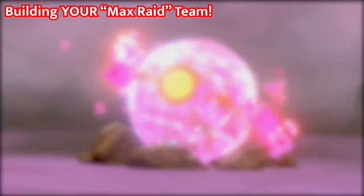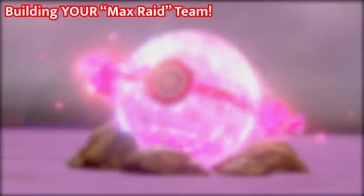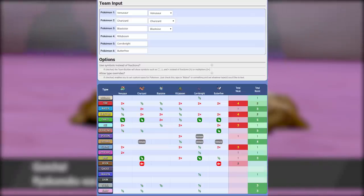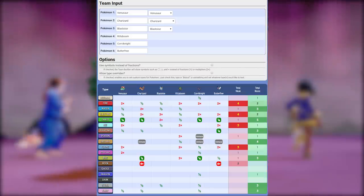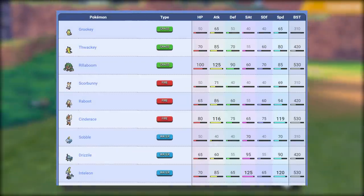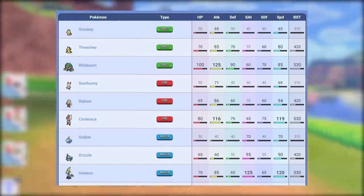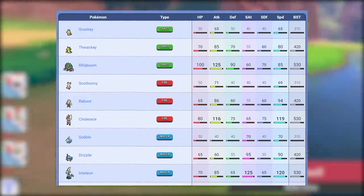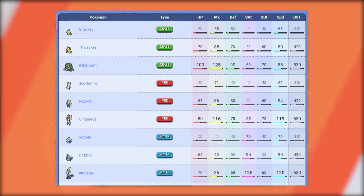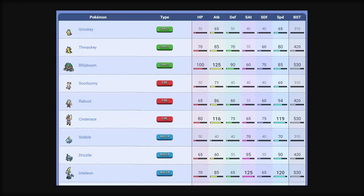There are great resources you can use to build these teams. On Marriland.com — I'll link this down below — he has a team builder that lets you enter all your team members and see their total weaknesses and resistances. I'll also be linking Marriland's Pokedex page for Pokemon Sword and Shield, which is really useful for looking up base stats. For every Pokemon listed, strong stats are bolded and enlarged, so anything over 100 or 110 is where you start to see really powerful stats.